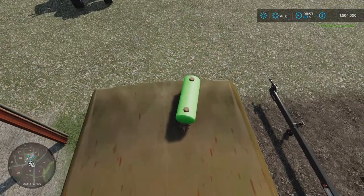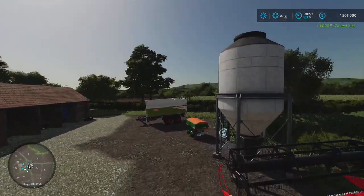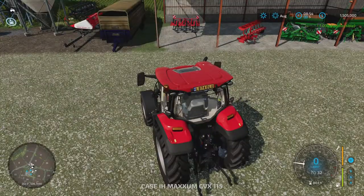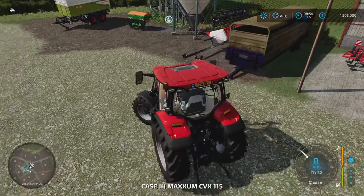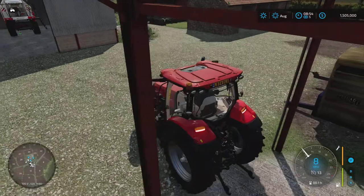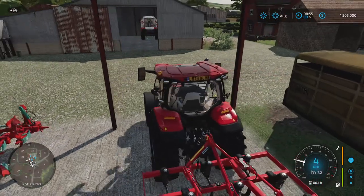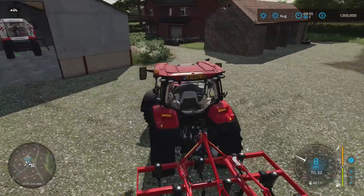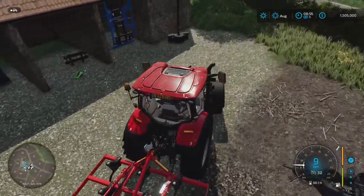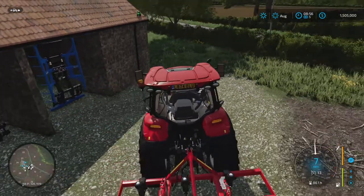I think that other one might have been a horse. A bunch of collectibles already and we're only at $5,000. The small Case and the cultivator we have is pretty small too — just a three meter cultivator. It will take a while to cultivate some of these fields. Because this is going to make it pretty heavy on the back, we're going to grab this weight as well to balance things out.